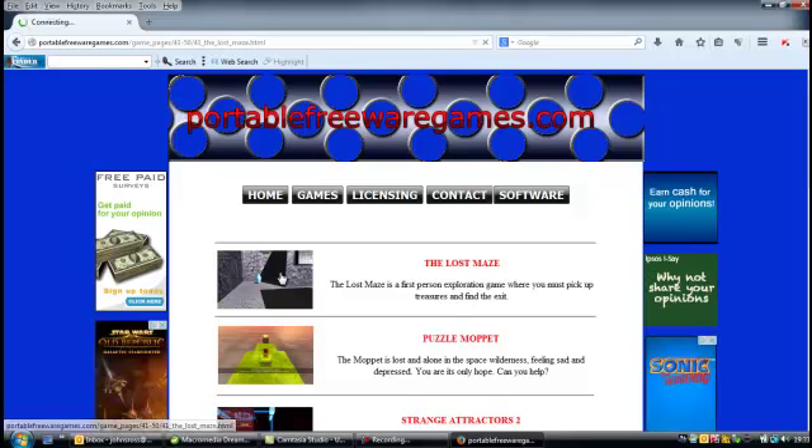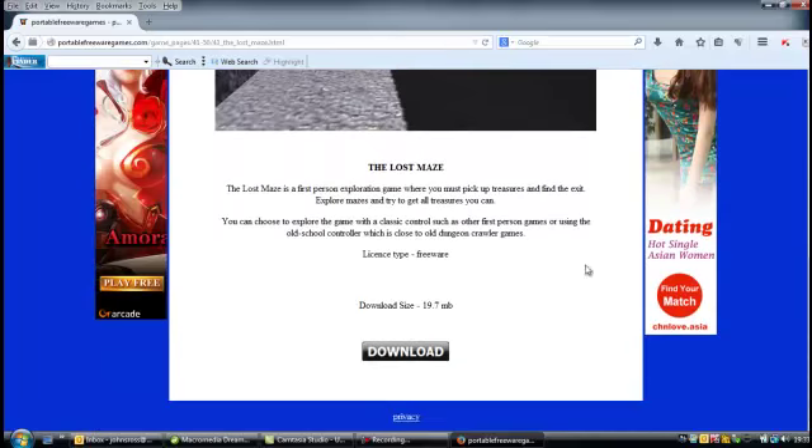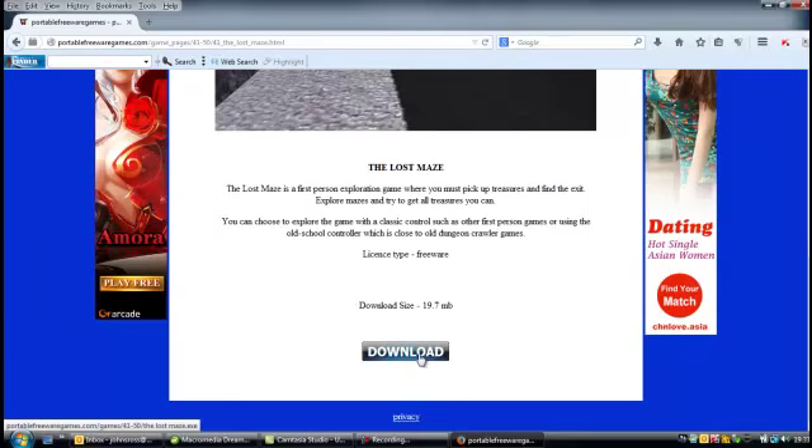If you click on the small image, that will take you to the download page where you've got a big image from the game, a description for the game, and a download button for the game. Let's download this.